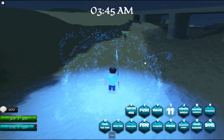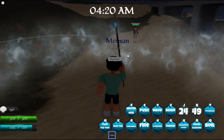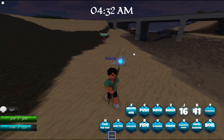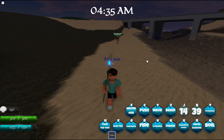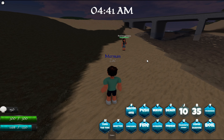Next we have B, which is a Lightning Summon. You basically summon a storm which summons lightning and hits everyone on the map.